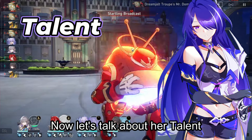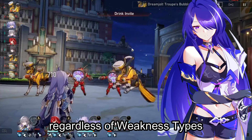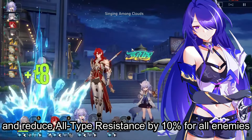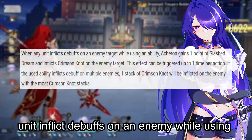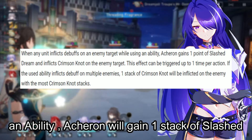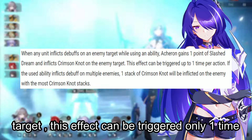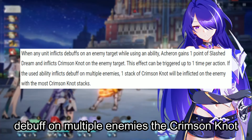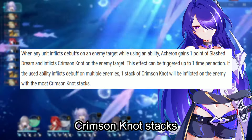Acheron's talent is where her only debuff is, allowing her to deplete enemies' toughness regardless of weakness type and reduce all-type resistance by 10% for all enemies — but this happens only during the ultimate. The other effect of her talent is that when any unit inflicts a debuff on an enemy while using an ability, Acheron gains 1 stack of Slashed Dream and inflicts Crimson Knot on the enemy target. This effect can be triggered only 1 time per action, and if the ability inflicts debuffs on multiple enemies, the Crimson Knot stack is inflicted on the enemy with the most Crimson Knot stacks.